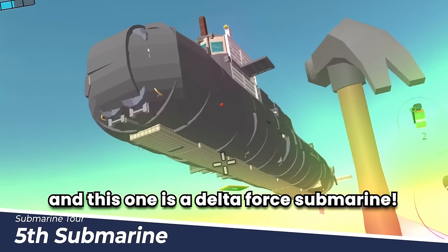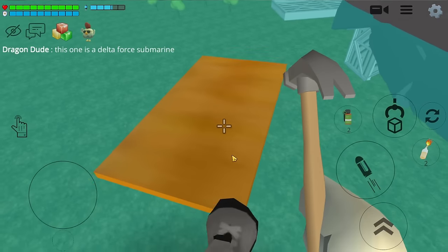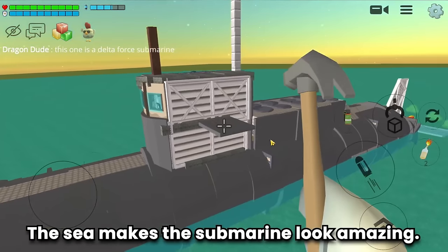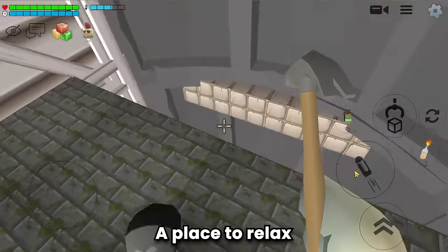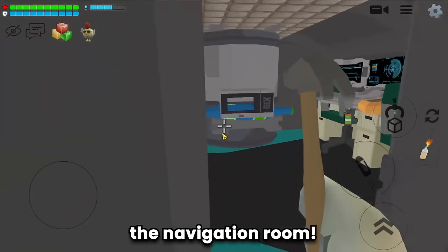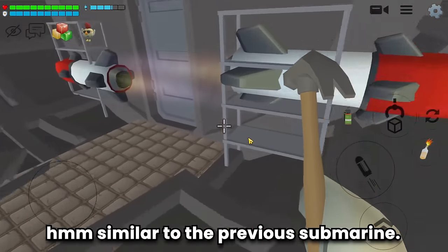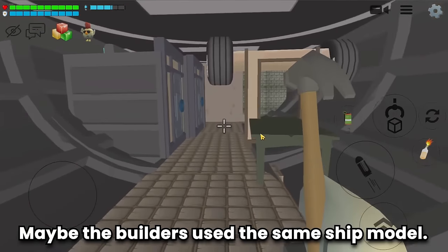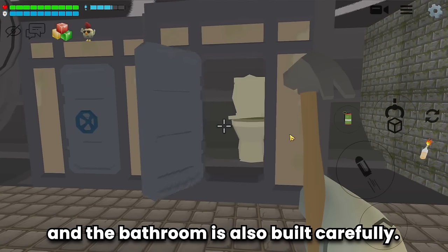This one is a Delta Force submarine. Let's bring up the water — the sea makes the submarine look amazing. Let's explore: a place to relax, a meeting place, the navigation room, the storage room. Very similar to the previous submarine — maybe the builders used the same ship model.